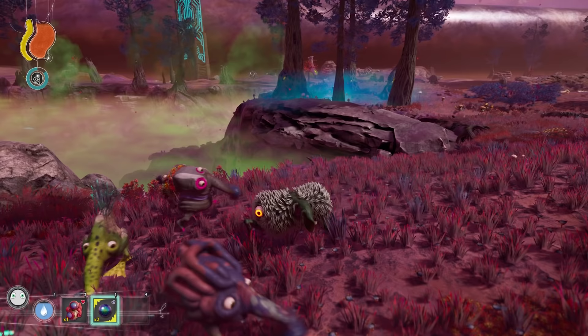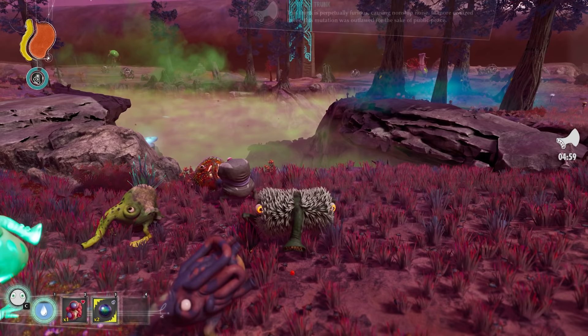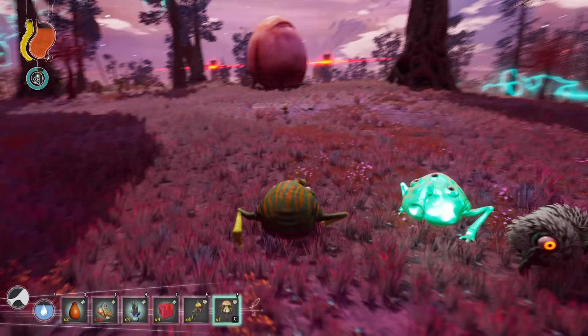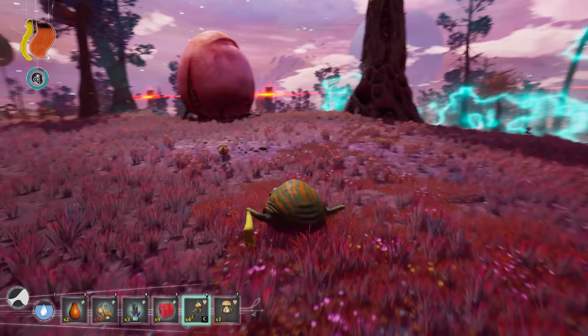A dead Omnogram drops an Omnogram pellet. If a Trebom eats the Omnogram pellet, the Trebom gains the irascible trunk mutation for 5 minutes and gains 80 HP. Omnograms can be found in the Savannah, Desert, and Corrupted Plains.